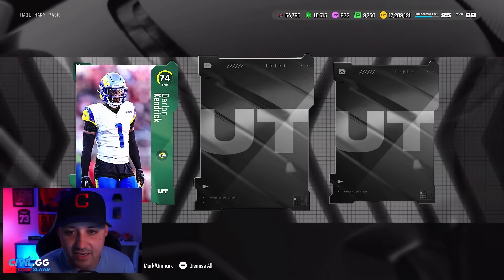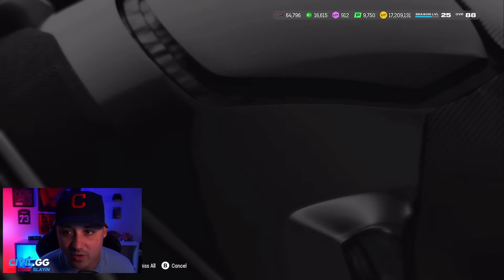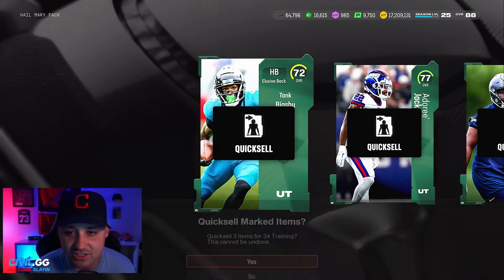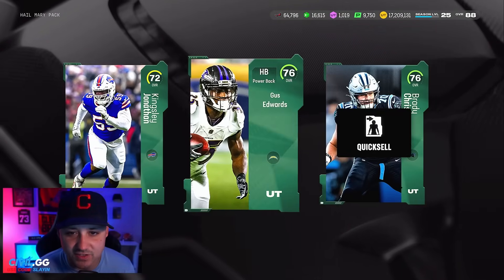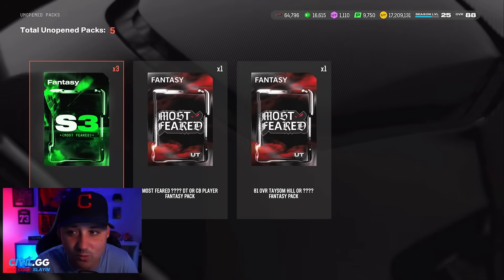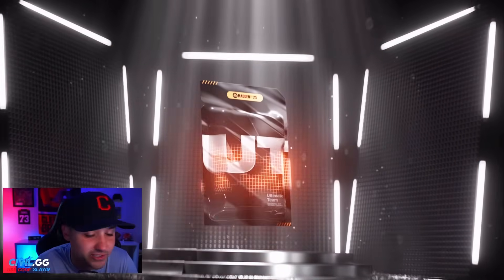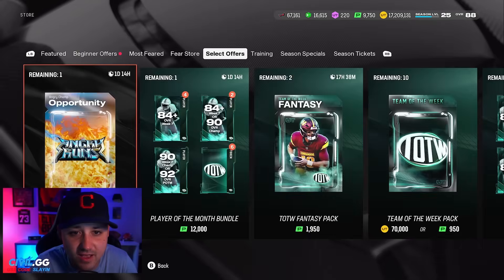These packs are just genuinely not good — it's the bare minimum they give you and expect you to pull heat. Ten of those — absolutely nothing. We get an 78 and enough for one roll. Let's get through this roll — it'd be crazy if we pulled Tavon Austin. I've seen people pull him, but it ain't us. We get 82 and 84 — a little more fear.